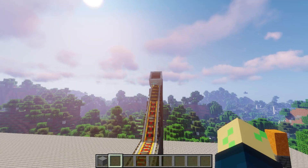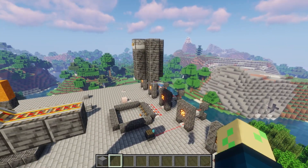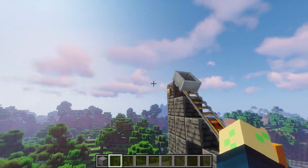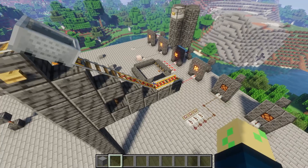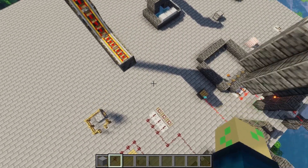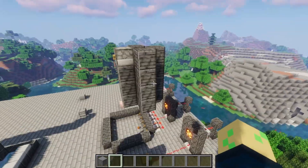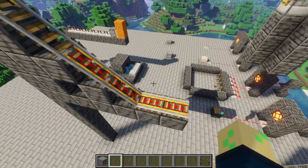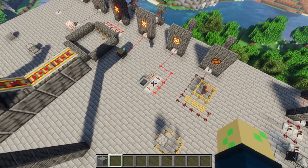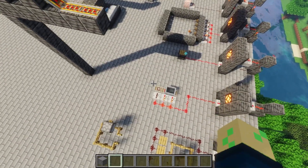Now we got minecarts to do some wireless redstone. This is pretty similar to the last one — we're following the same principle, but it's a minecart instead of just an item. The benefit here is you do have a little bit of horizontal range versus just a straight-down shaft. I press this and it follows the ramp, then lands on those detector rails and turns on the light. Not probably the most useful thing, but there are certainly use cases.